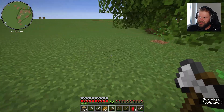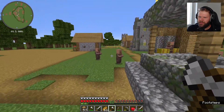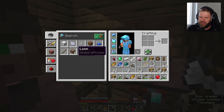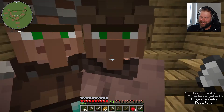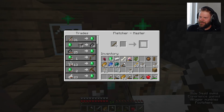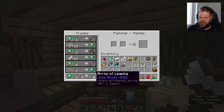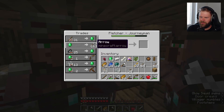Wir haben hier 10 Enderperlen, das ist schon mal ziemlich gut für die Ender-Augen. Ein paar mehr wären nicht schlecht. Wir gehen zur Stöcker-Heini GmbH - die treffen sich hier alle gerade, weil ich die nicht rauslasse. Das ist aus pragmatischen Gründen so entstanden, nicht aus villager-feindlichen Gründen. Wir haben 18 Smaragde. Was haben die für weitere Trades? Arrow of Leaping, Jump Boost und ein Unbreaking-1-Bogen.